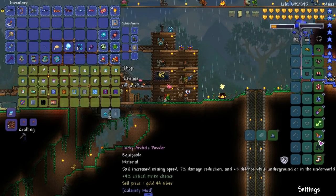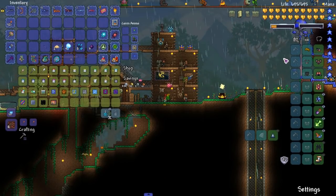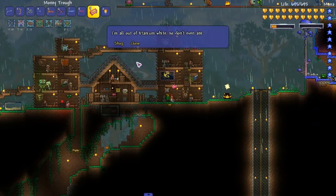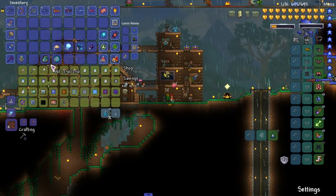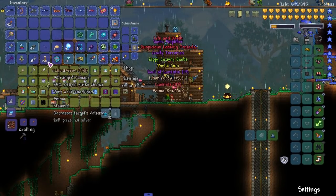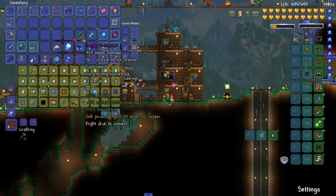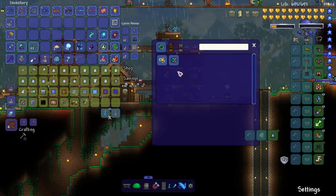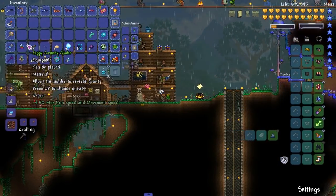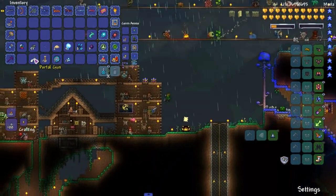I'll probably make them utility slots — much like this Archaic Power Powder, it gives a little bonus but they're mostly utility. Moving on, let's sell stuff I don't need. The torn notes used to do something, I don't remember what. Ammo box, Ichor arrows — awesome, we can't use those though.